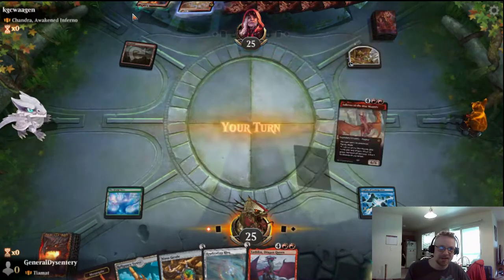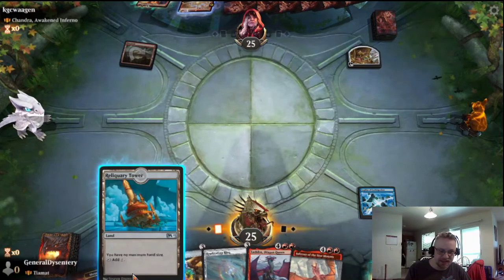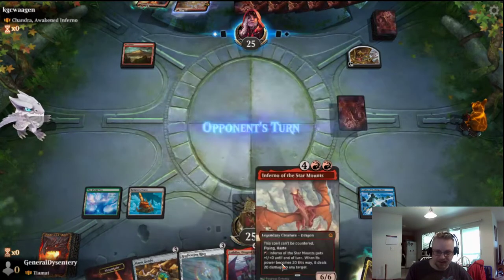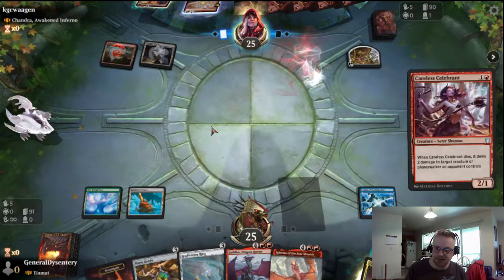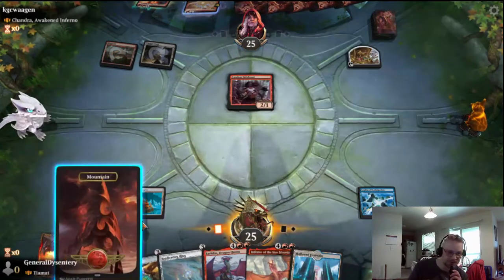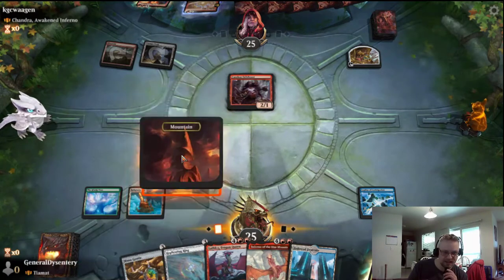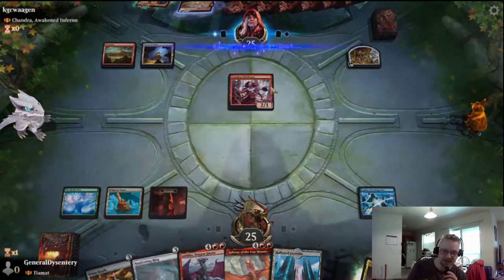You need a treasure — Chandra. This is gonna be a fun deck to play against. Reliquary Tower — pass the turn. We'll just play a mountain and pass the turn so I can play at instant speed.